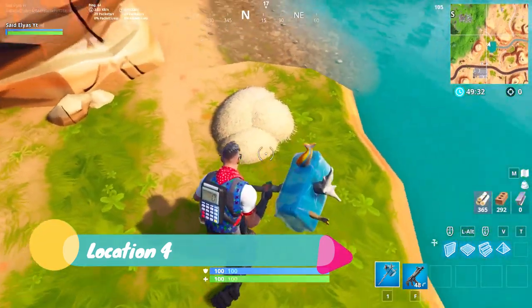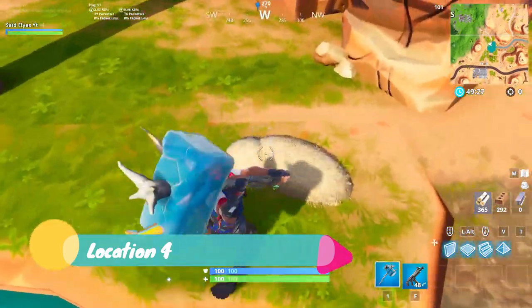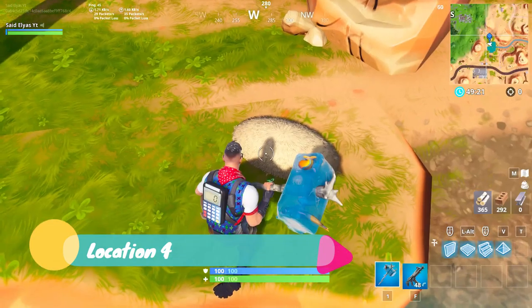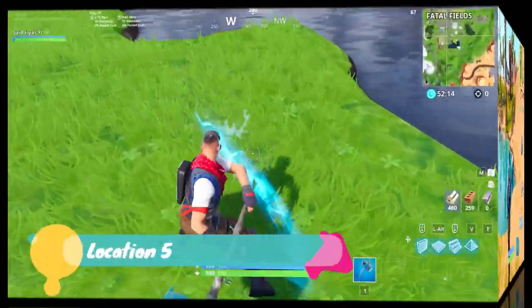As you can see it doesn't show me the search button, but when you go to it in the real game it should say 'search' and you can search it. Unfortunately it's breakable so it might be there but invisible — you can just go ahead and check it. In the background you can see location 4. I picked seven locations and this is in Playgrounds right now.